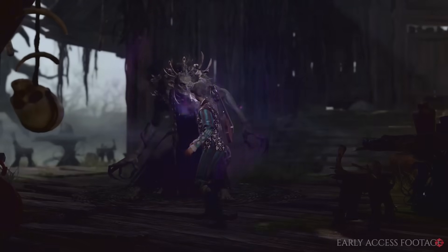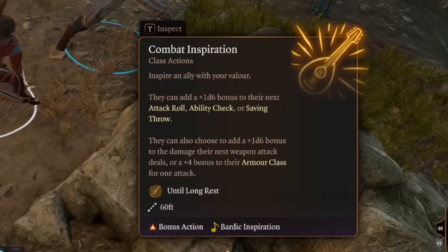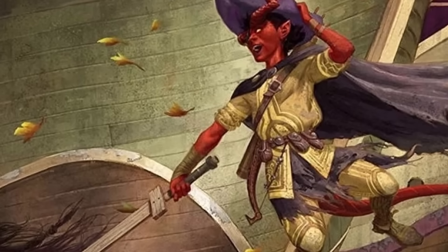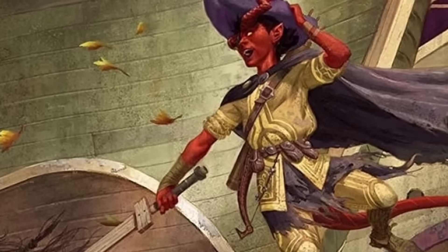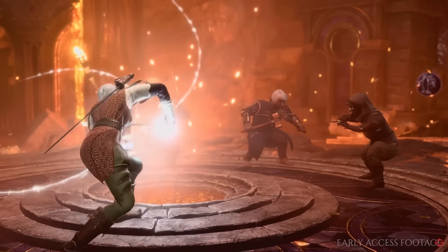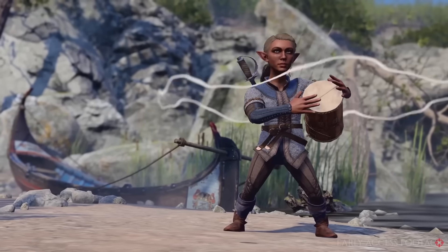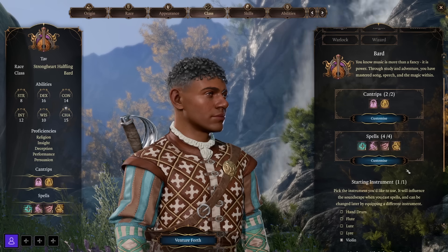Valor Bards get a unique use of Bardic Inspiration allowing allies to boost damage on their next weapon attack, and they get Extra Attack at level 6. The College of Swords is the recently announced subclass — Bards that entertain through weapon prowess. They get medium armor and scimitar proficiency, a fighting style choice, and their unique Bardic Inspiration use lets them deal more damage, increase armor class, slash multiple enemies, or push enemies back. There's a lot to the Bard class, and they offer really nice support options while holding their own on the battlefield.